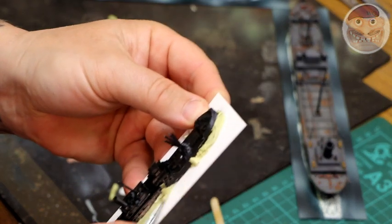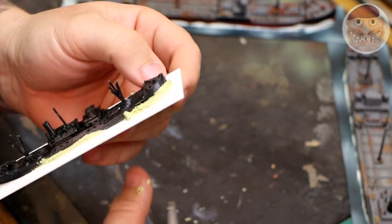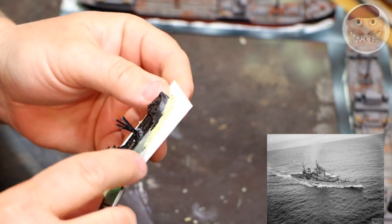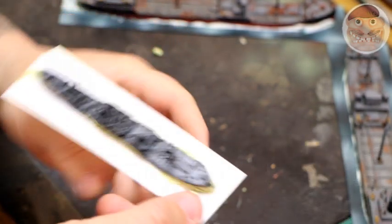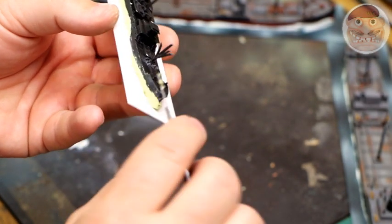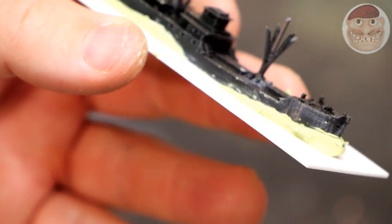Bring it down and take away a lot of the excess you don't need. In real life ships have amazing wakes — white foam everywhere — but it doesn't quite look right on a model sometimes. You just want a little bit of texture on the base. Lift that up, create a little wave break. You can see the wave breaking away — that's what we're going for. It only takes a couple of minutes for a ship like this.